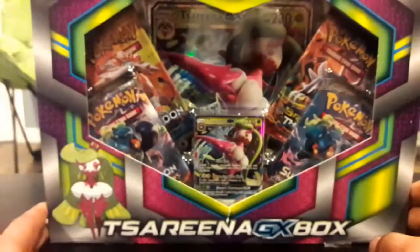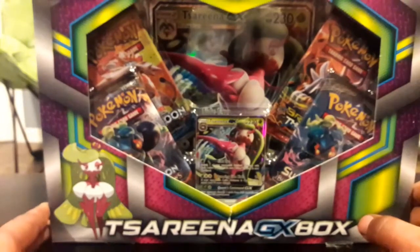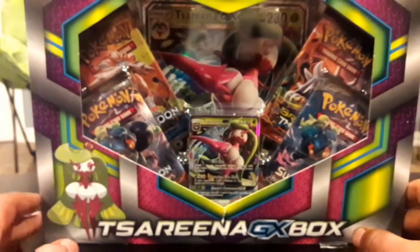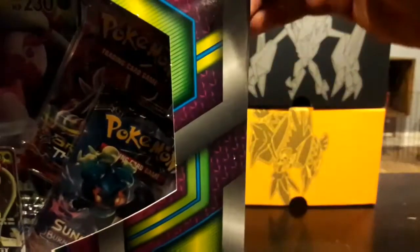What is crack-a-lackin' people? Figured after yesterday's flip it or rip it, we get back to the normal stuff. And by normal stuff, I mean box openings. So I picked up the Serena GX box. We have a Serena GX promo inside. I don't even know if it's good or not, but there's packs and there's a big ol' Pokemon card. So let's crack this boy open and see what we can get inside.